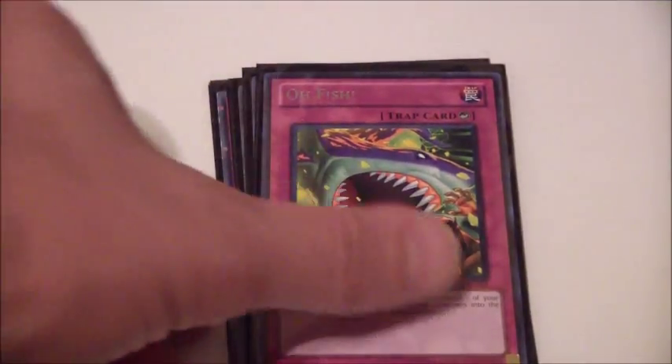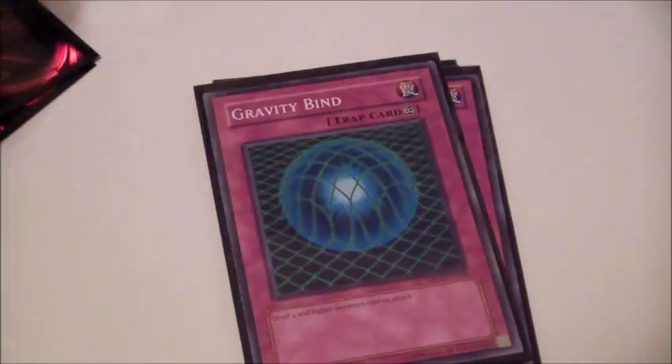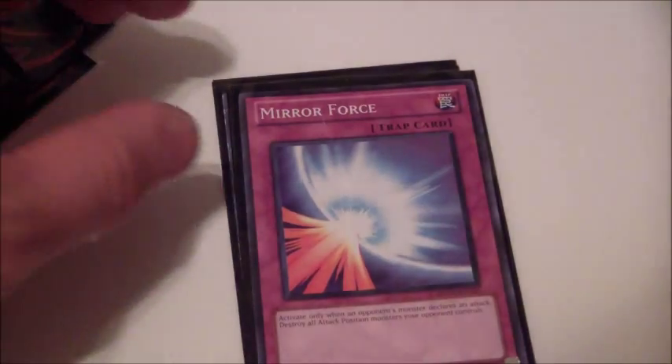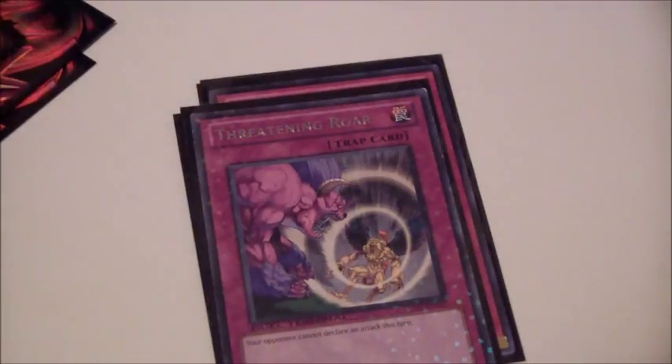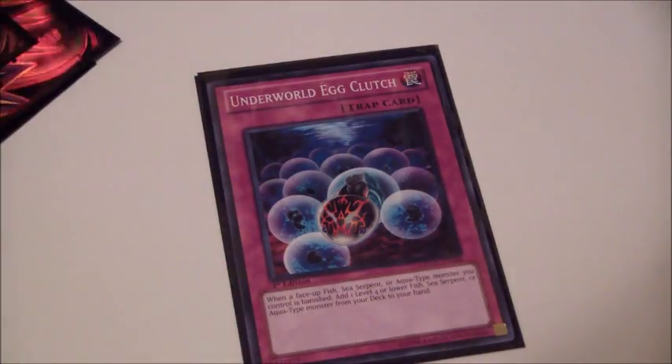Moving on to traps. Three Oh F'ISH, two Gravity Bind, one Mirror Force, two Threatening Roars, and two Underworld Egg Clutch.